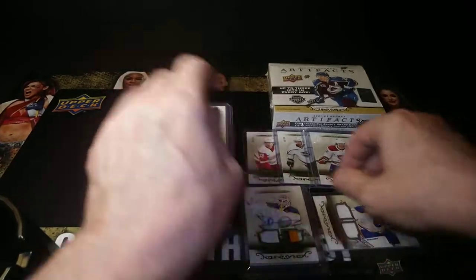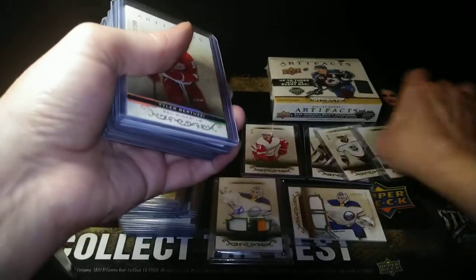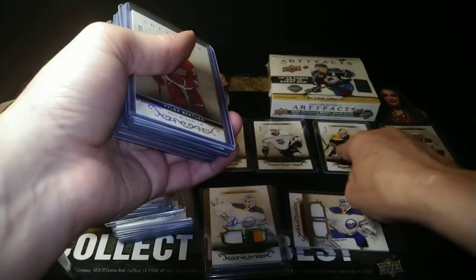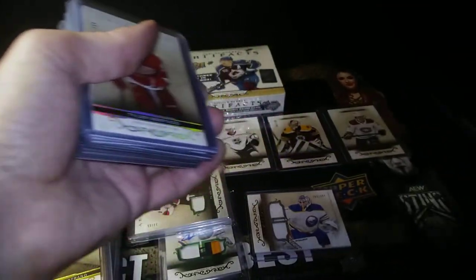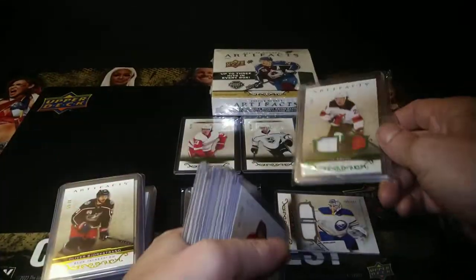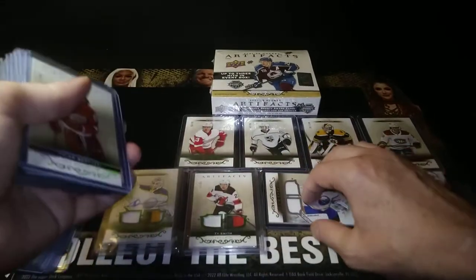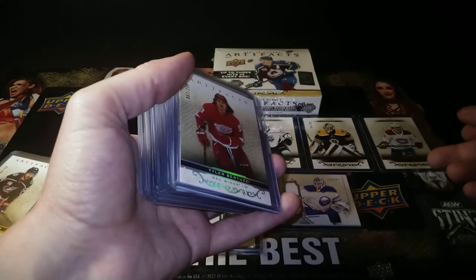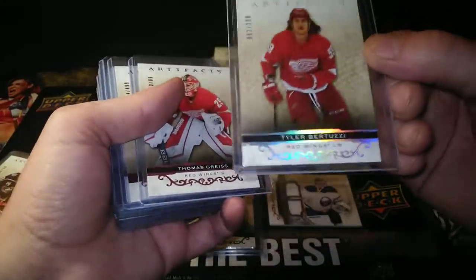I also hit a horizontal Lucanin rookie numbered to 399 — most dual rookies are vertical, so this one's different. I got a Swayman rookie, Byfield, and Caulfield with no numbering because rose gold retail parallels are unnumbered. They're almost one per pack — about six rose golds in a box across seven retail packs.